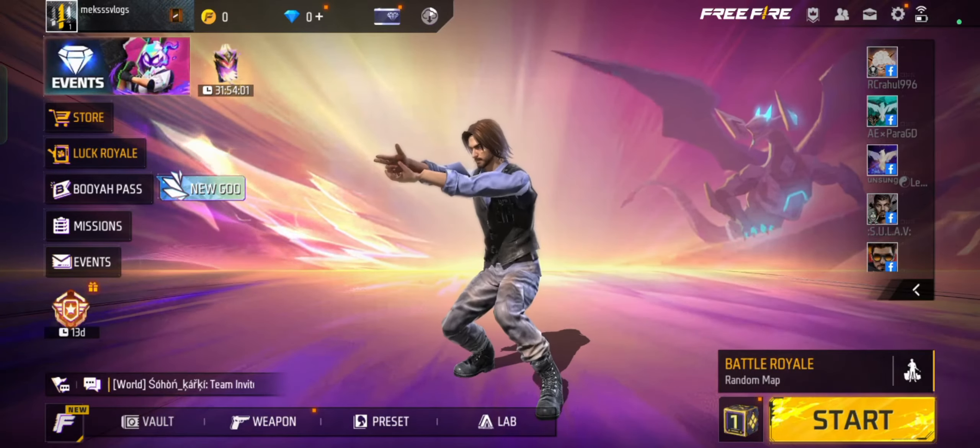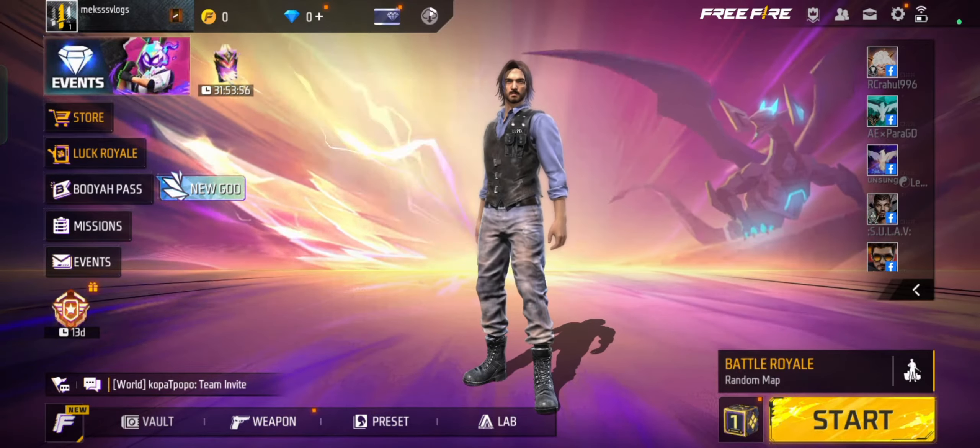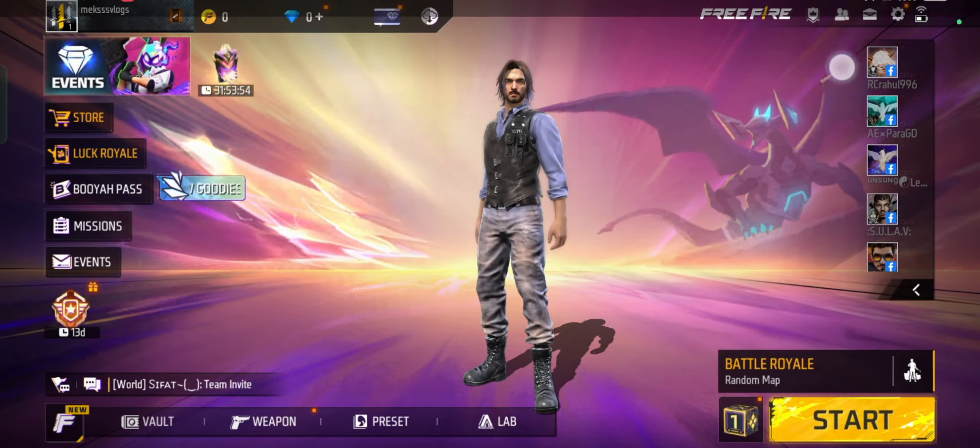Launch Free Fire — open the Free Fire app on your device. Wait for the game to load and log into your account. Go to the friends menu. Once you are on the home screen, look for the friends icon.